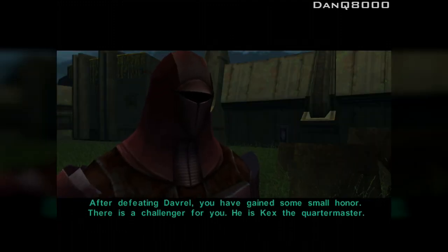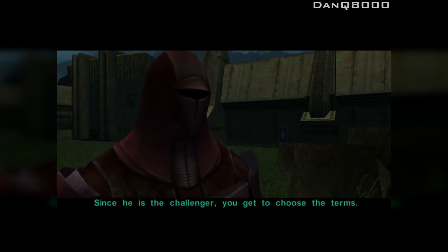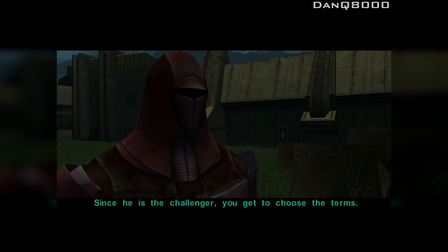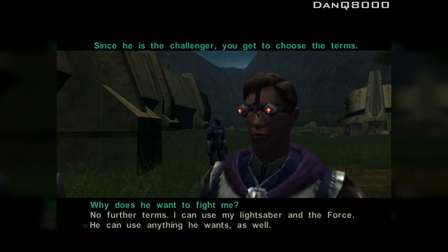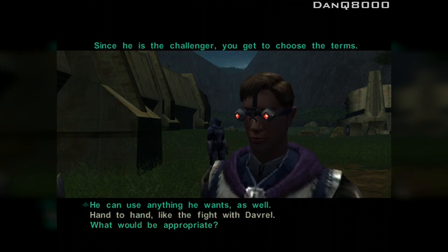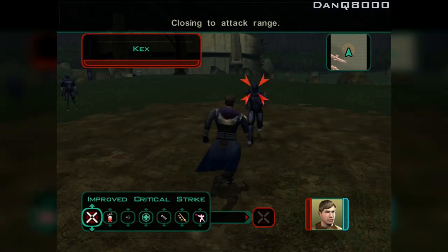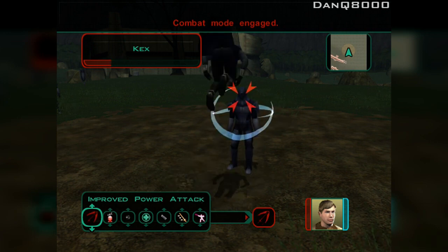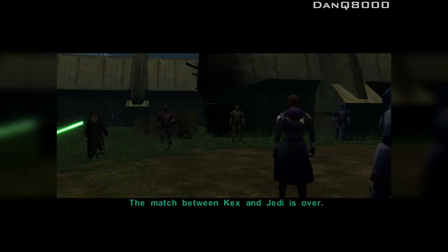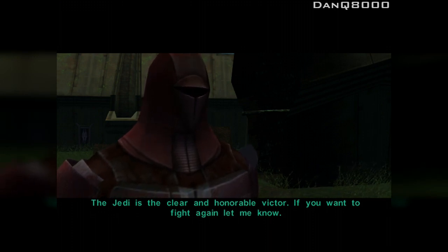After defeating Davril, you have gained some small honor. There is a challenger for you — he is Kex, the quartermaster. Since he is the challenger, you get to choose the terms. Let's go hand to hand. I will send a runner to Kex — prepare yourself. Come on Kex, let's knock him out. He is almost done — one more blow. The match between Kex and Jedi is over — the Jedi is the clear and honorable victor.